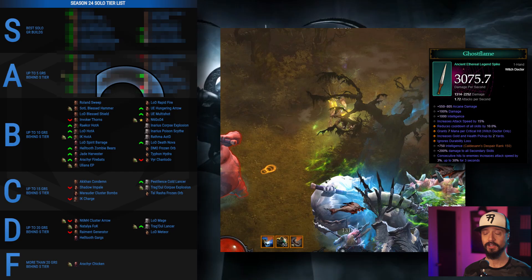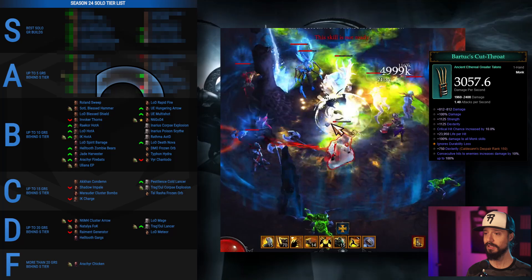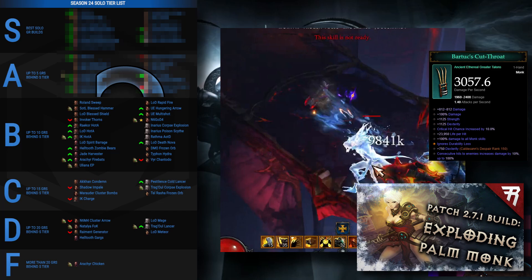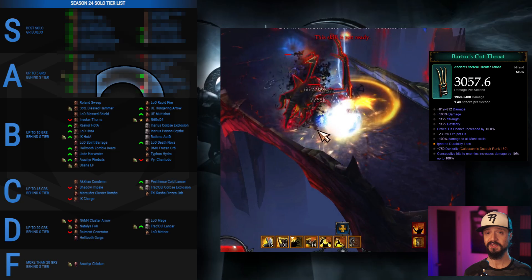The Helltooth Zombie Bears build incorporating the Gidbin, and the Jade Harvester build incorporating the Ghost Flame, managed to climb out of C tier and into B. Arachyr Firebats benefits tremendously from the Ghost Flame, allowing it to reach a critical attack speed breakpoint, so it also rises into B. For Monk, Ulianas is the starter set — Ulianas benefits from Bartok's for an average power rise, and you might notice that we had it in C tier in Season 23, but that's because we actually underestimated Inna's power.